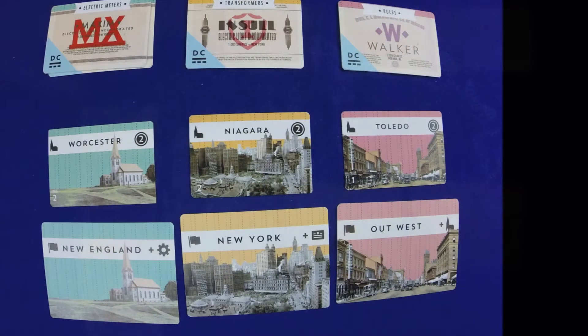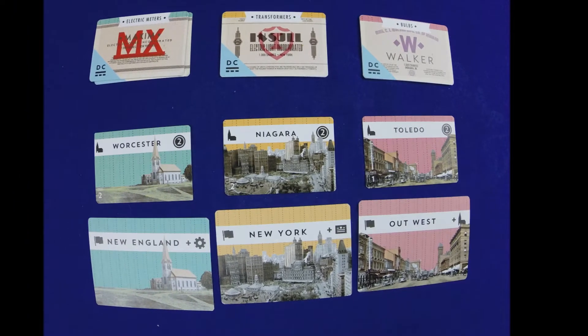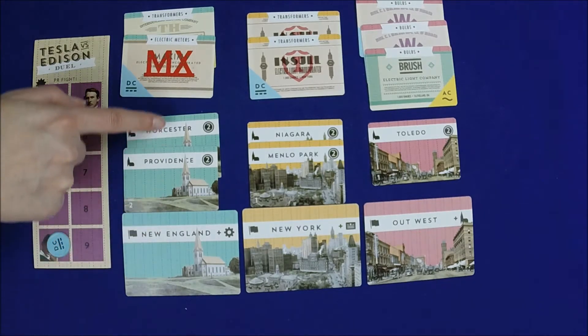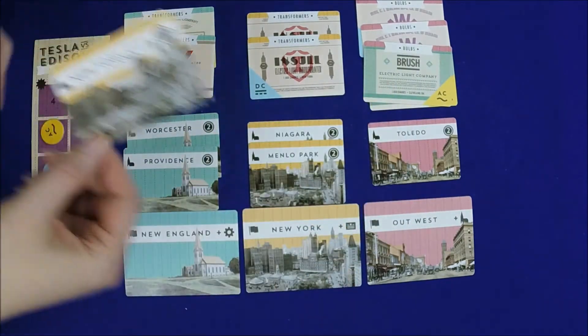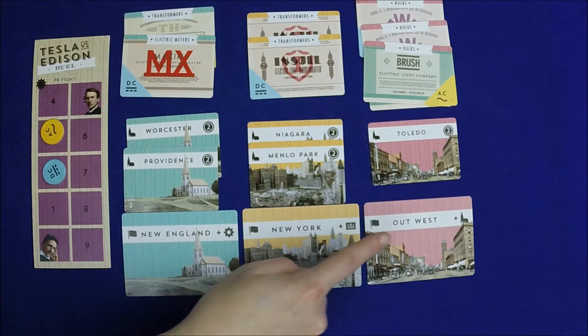The three regions you're trying to control are New England, New York, and out west. To gain control, you want to claim projects in those regions and buy stock from minor companies in those regions. Everything's color-coded, so it's pretty easy to see what goes with what. The projects and stocks have certain point values, and at the end of each round you'll total each player's point value to see who controls the region. The person in control gains a reward: New England lets you go up two on the PR track, New York lets you acquire a stock, and out west gives you a new project. You can ignore normal restrictions when you take a reward. Regions are resolved starting with New England, so rewards from an earlier region could tip control in your favor for another region.